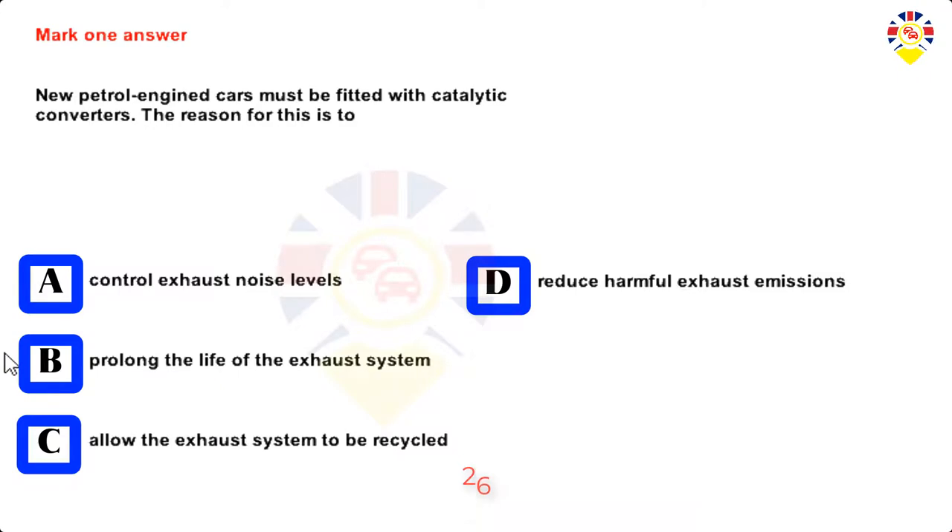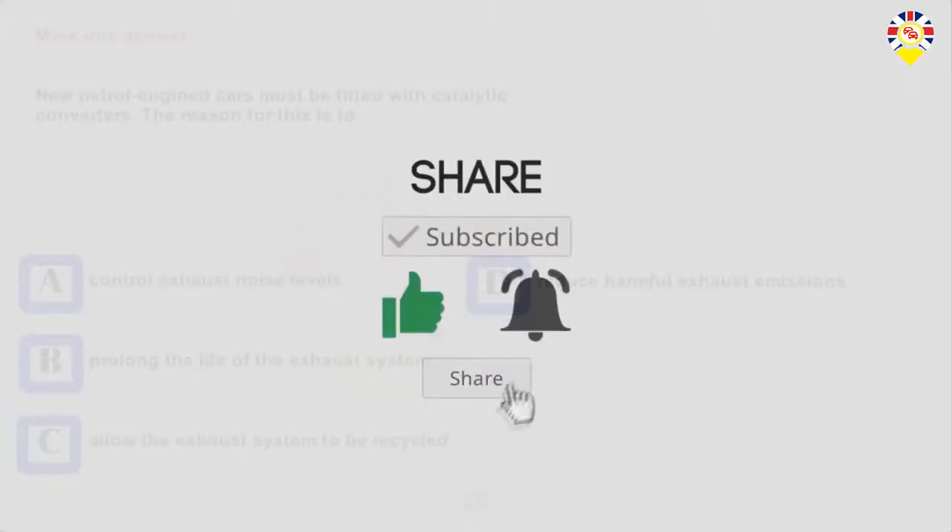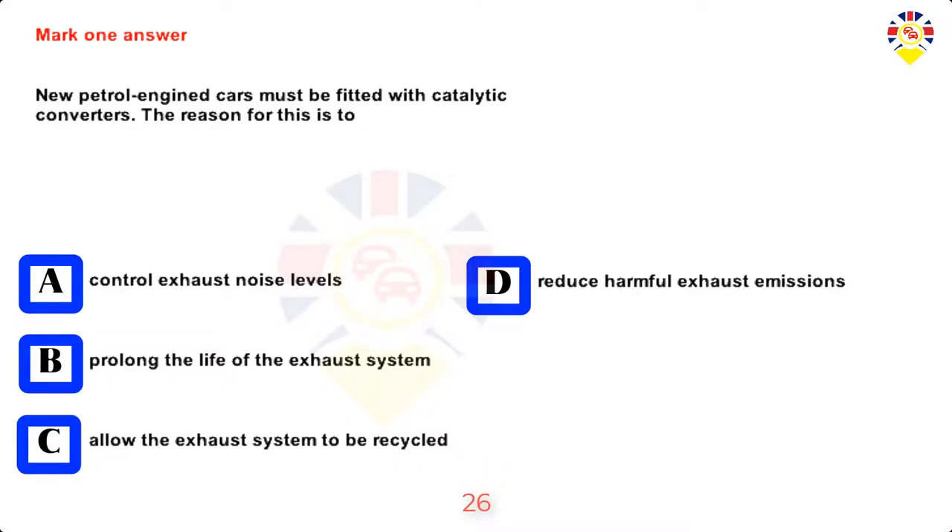Mark one answer. New petrol engine cars must be fitted with catalytic converters. The reason for this is to: control exhaust noise levels, prolong the life of the exhaust system, allow the exhaust system to be recycled, or reduce harmful exhaust emissions. Answer: Reduce harmful exhaust emissions.